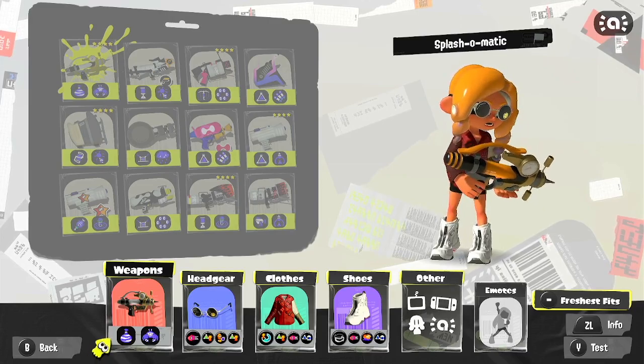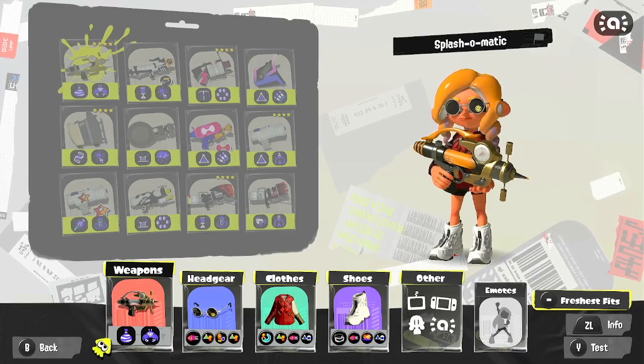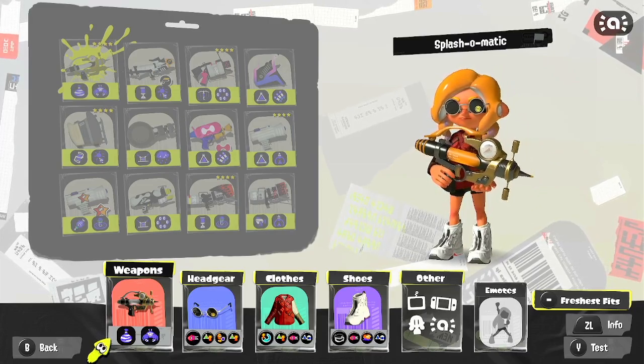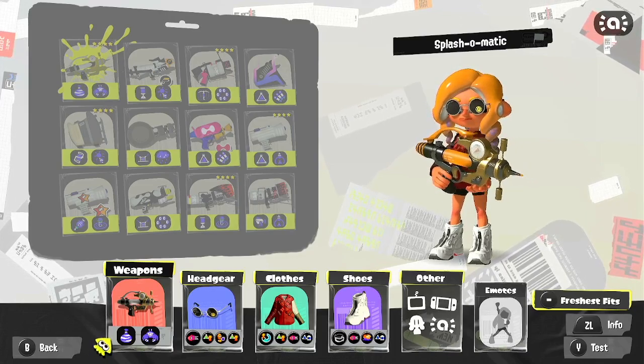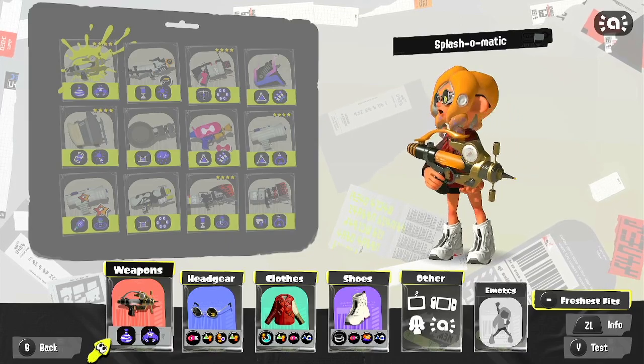And then your typical subs — Quick Super Jump and Ink Resistance. Again, your typical subs: a Quick Super Jump out if needed, and also that Ink Resistance.